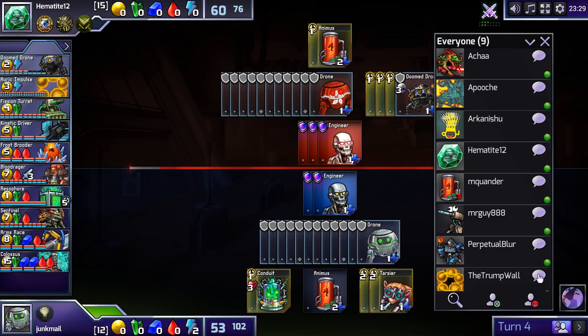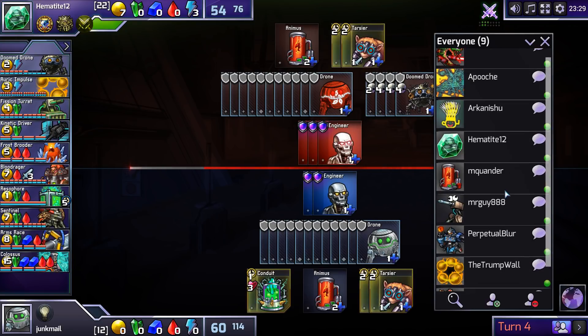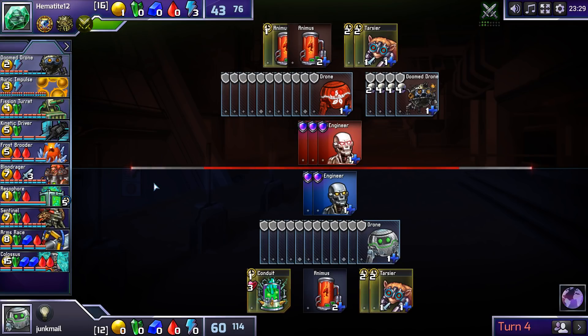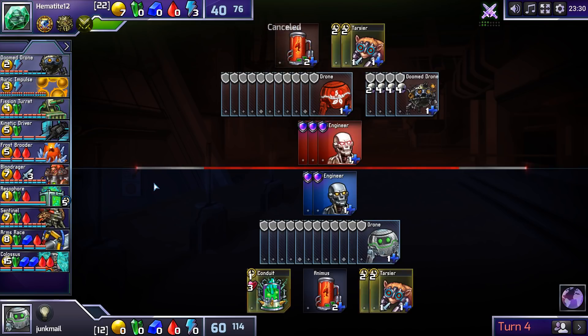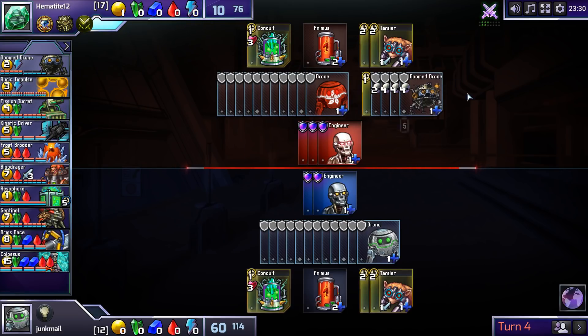By the way, anyone I know doing anything interesting? I wish you could see who I'm spectating — maybe I want to change my mind and go watch somebody. Why am I only allowed to message someone when I'm spectating? It's silly. What's going on here? Hematite — we did a game with him as well. I sort of know both of these players now. Shouldn't we be getting Arms Race and Colossus here? Why is everyone going red first? Is Blood Raider that good? I like the guy with all the Doom Drones, I gotta say that.